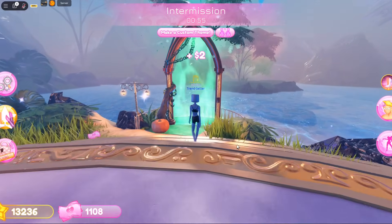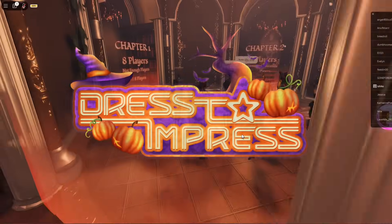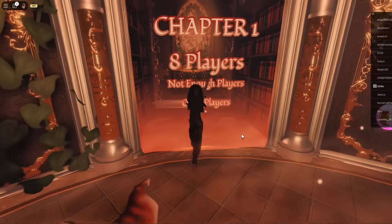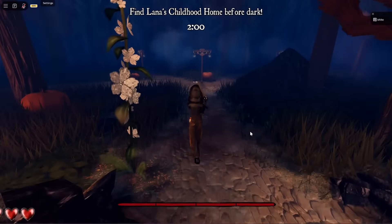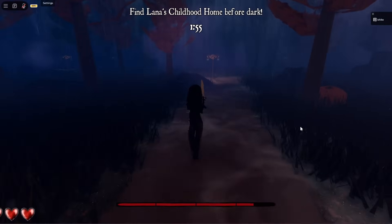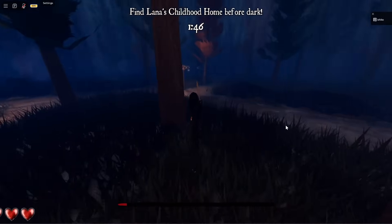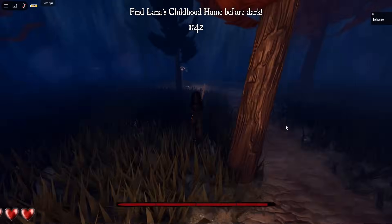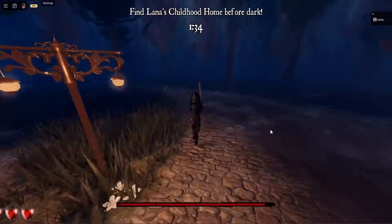To start the quest, head through this green portal in the lobby. Click Confirm and you'll be taken into the quest lobby. Now enter the room that says Chapter 1. From here, head left from where you spawn and follow these white flowers on the ground to find Lana's house, or just use this video as a guide. Make sure to sprint whenever your stamina bar is full so you can reach the house before the timer runs out. And you can toggle off jump scares if you don't like them.